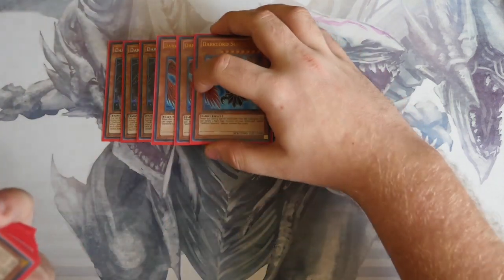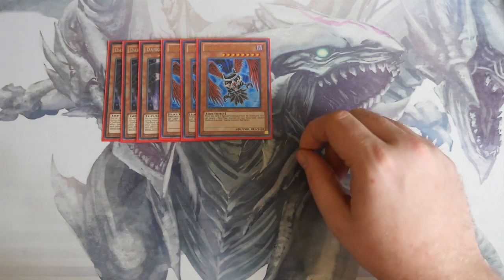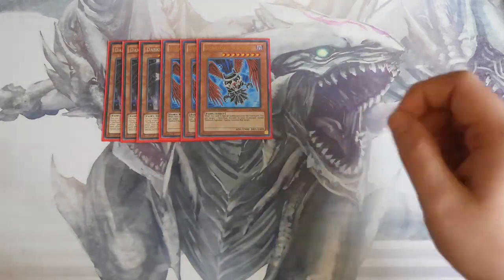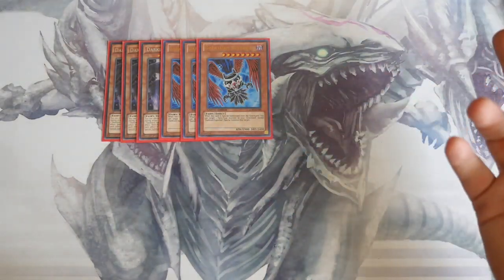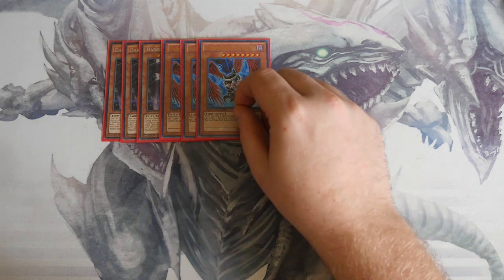Triple Dark Lord Superbia. The downside is it has old card text — it says 'when this card is special summoned from the graveyard,' so it can sometimes miss timing when reviving other Dark Lords. But if you do it right, you can get double Dark Lords on board, which helps push for link tokens or lets you go into that one XYZ you may need.